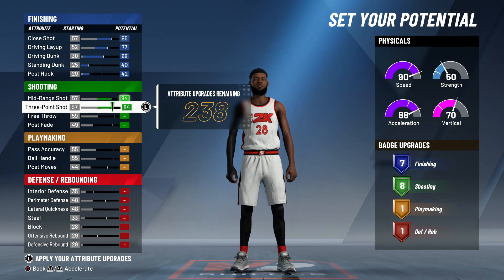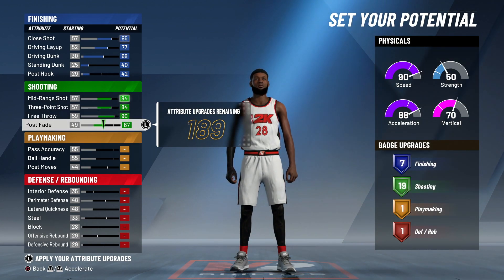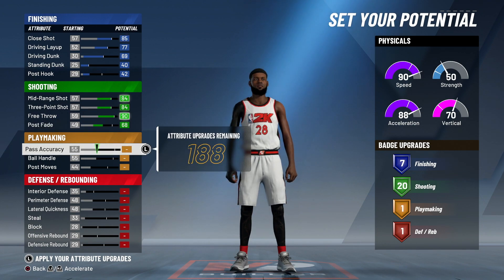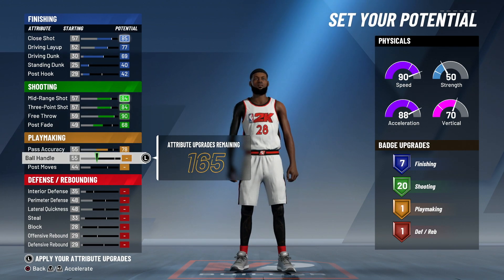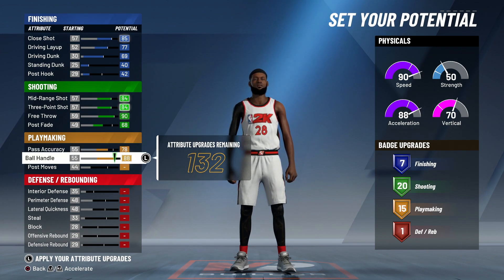Your mid-range you want to max out, three-ball you want to max out, free throw you want to max out, and your post fade you want to put to 68 - so you will have 20 shooting upgrades. Your pass accuracy you want to put to 78, and you want to max out your ball control.